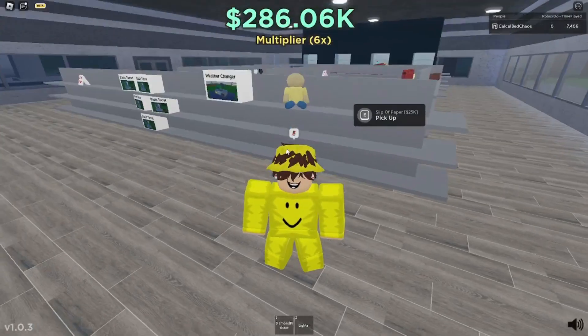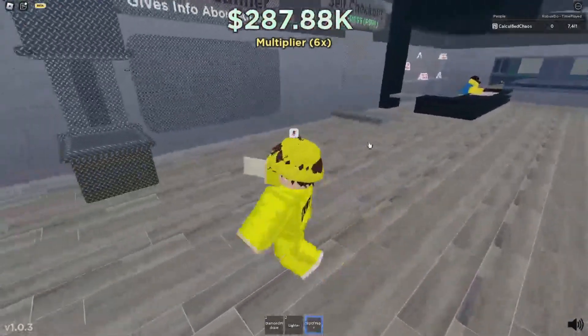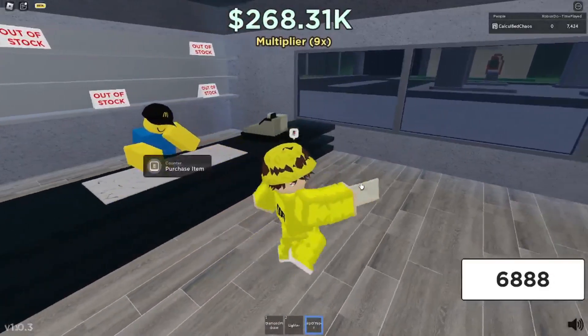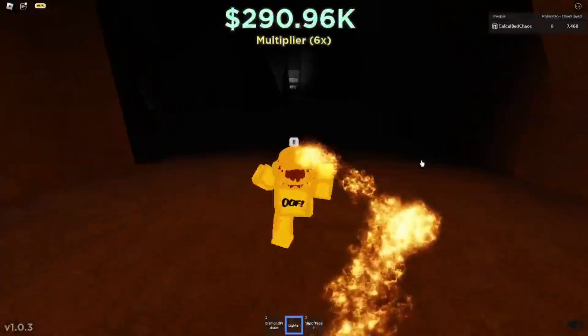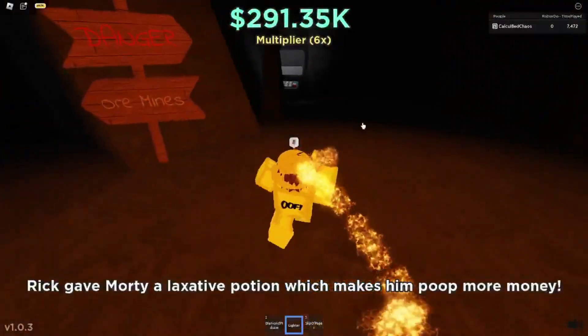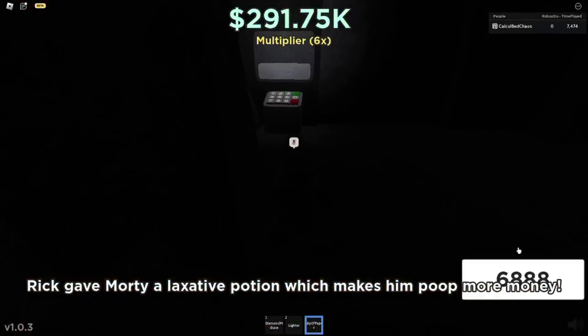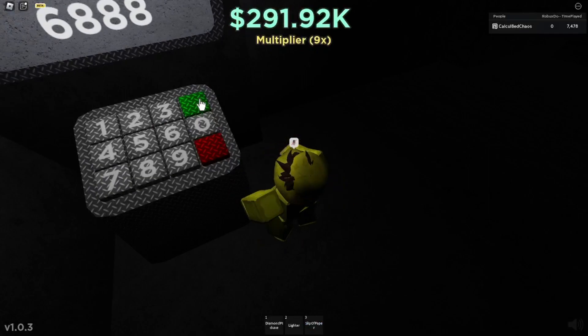For the next badge, you have to buy the code from the shop and then head into the cave. Once down here, you will see a keypad. You just have to put in the code you got and this will give you the badge. Once you put it in, it will open up the door and you will get the badge.